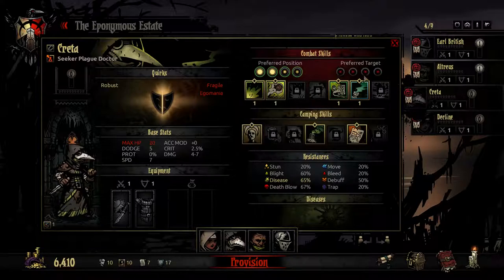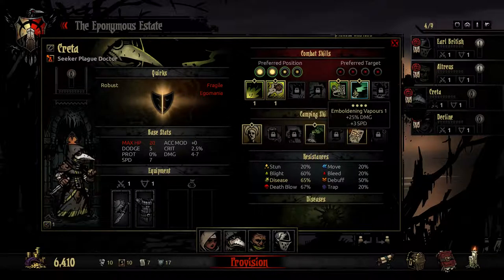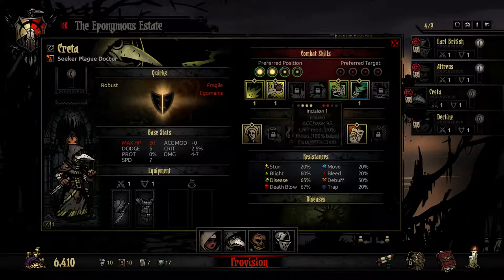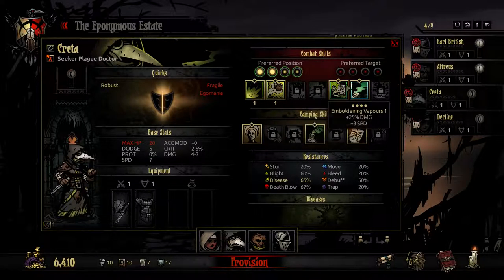Notice how all these characters happen to perfectly line up in their preferred positions. We have medicine — Cure Blight and Bleed — that's gonna be very valuable, because there are lots of Blights and Bleeds coming up in the future. Emboldening Vapors is a straight up buff, which is pretty good at the start if we don't really want this character to do anything straight away. We can buff one of the other ones. We'll figure it out.